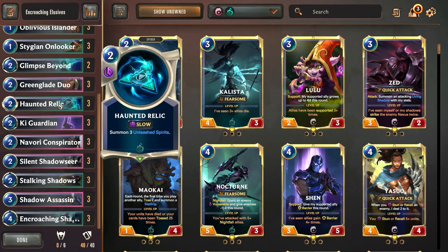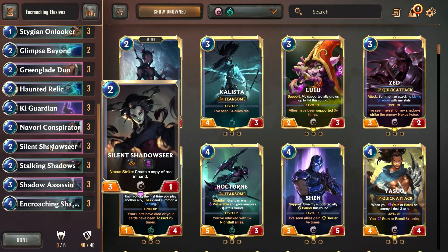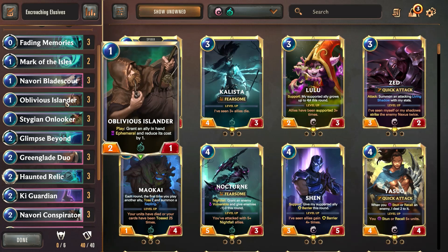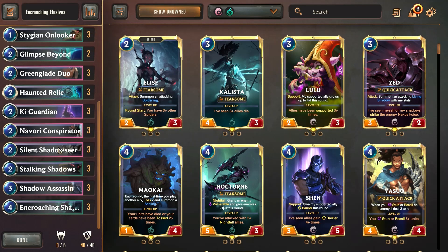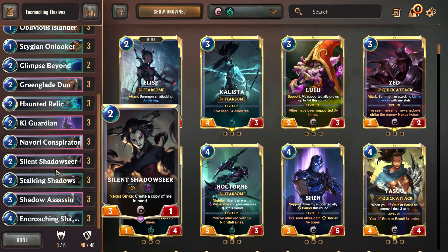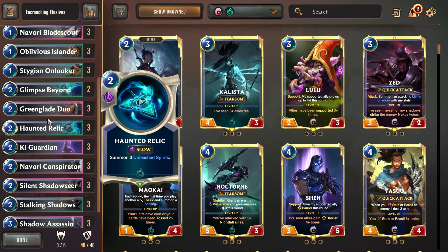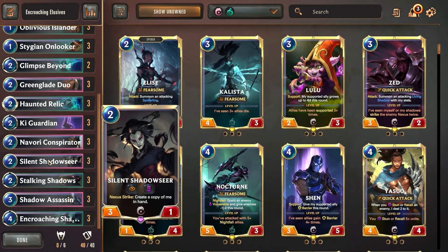It just really depends on the matchup. You never want to use Haunted Relic before getting the Greenglade Duo down — though sometimes Haunted Relic can be used to block enemies if your hand is really full and they're going to win the game. The Navori Conspirator you want to almost exclusively use on the Oblivious Islander and Navori Bladescout just to get more copies. They're very cheap so you can use them over and over again, and the Oblivious Islander gets increased value the more times you use him on units like the Silent Shadow Seer.